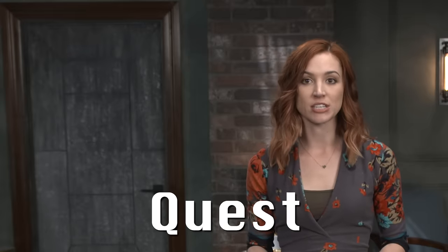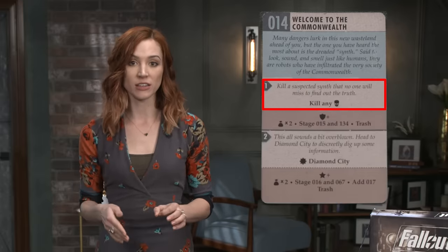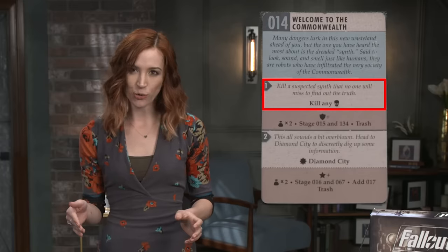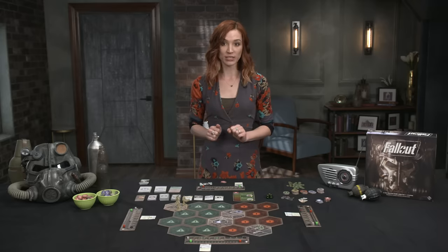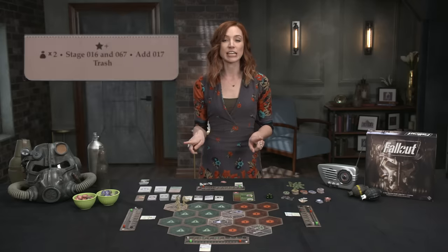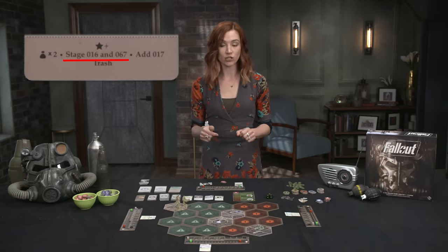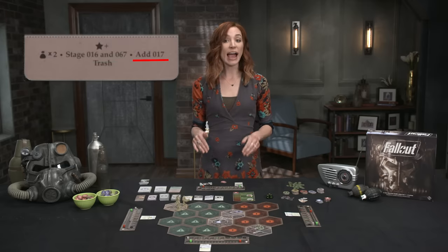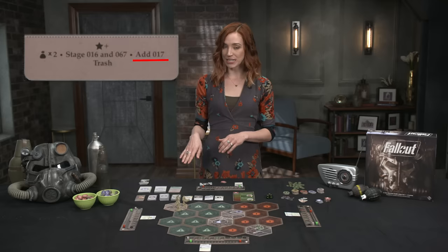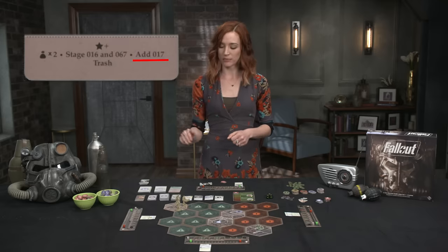Quest. Some objectives on the staged quest cards require a quest action to complete. If a quest objective does not have this symbol, a player can complete the quest once they fulfill the objective listed and they don't have to use a quest action in that case. Once a quest is completed, whomever finished the objectives reaps those sweet rewards listed below. Additionally, the results section usually lists other quest cards to either stage, which means place them face-up in the game area, or add, which means to pull cards in the encounter deck equal to the number of players, shuffle the numbered card in, and place them back on top.